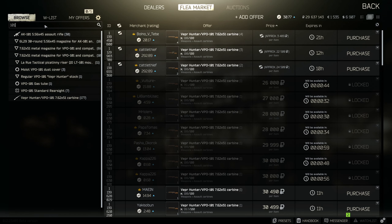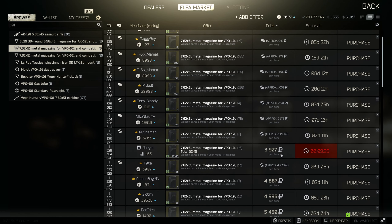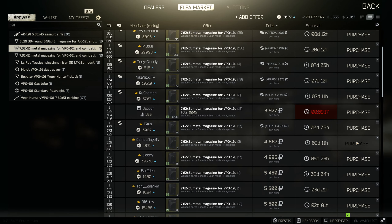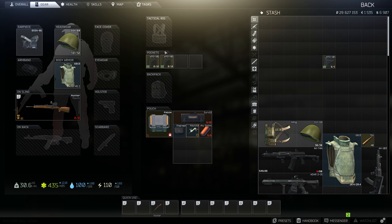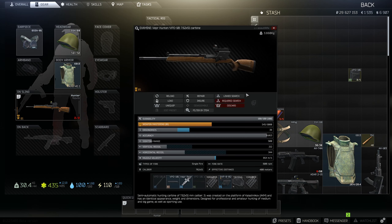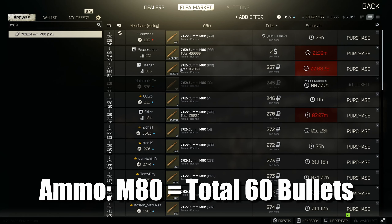You can search '101' on the flea market and the magazines pop up — five-rounders and ten-rounders. You can get them straight from the trader, though gun items from traders usually cost more. They put you back about 5k each. You only need two magazines for this loadout — they fit nicely into your pockets. For ammo, M80 is a decent all-round bullet for this gun. From Jaeger it's 237 rubles per bullet, from Skier it's 270.